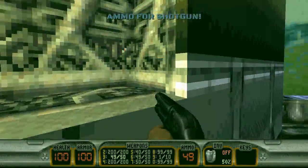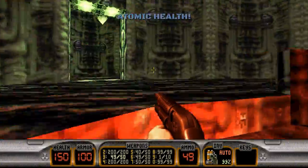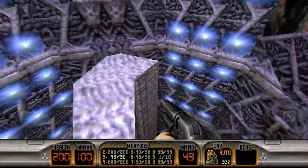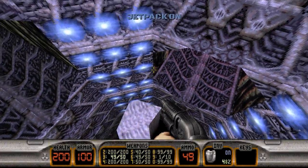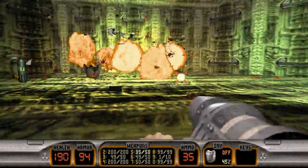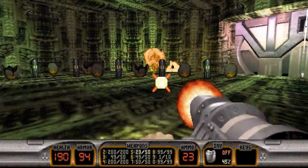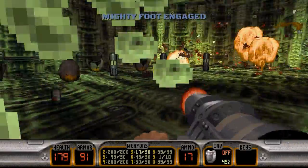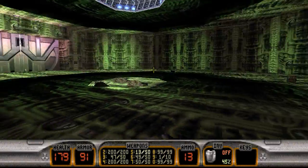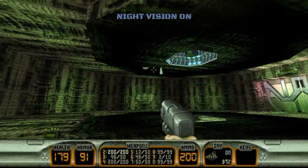Let me grab this stuff. While I'm thinking about it, let's grab that. So now we can head on back and get this last bit of Atomic Health here. What you want to do is fall down — careful not to get crushed by the fan — and just start firing at all the Protozoid Slimer eggs. Just blow them all up, kill them all. Fire as many rockets as you have to, to blow up all the eggs. Let's flick on the night vision goggles to see where the rest of them are.